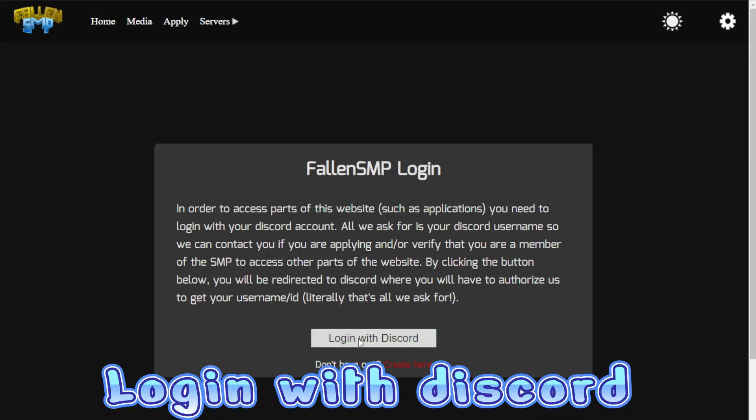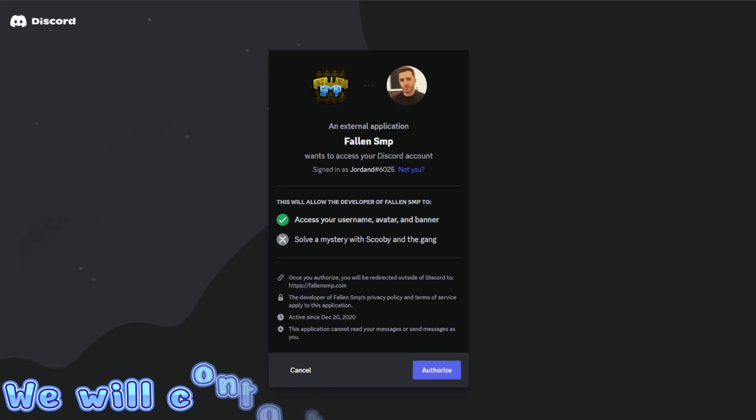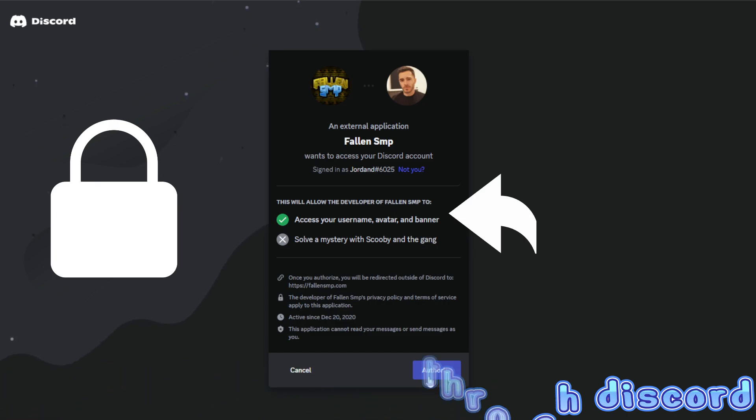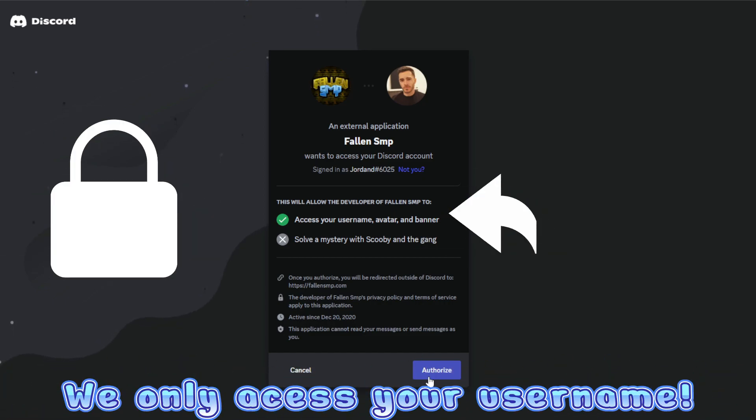Next, you'll be prompted to log in with Discord. Make sure you have a Discord because it helps display the status of your application, so that way you can stay up to date with why you got denied or the next steps in being accepted. The only information that we take is your username, avatar, and banner — that way we can contact you for the acceptance interview.